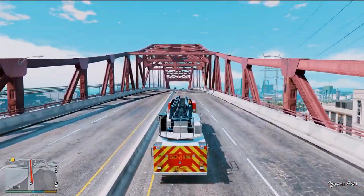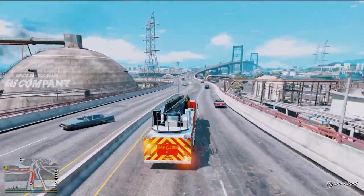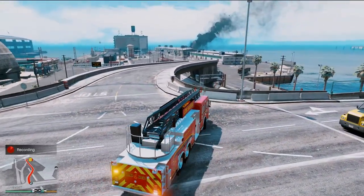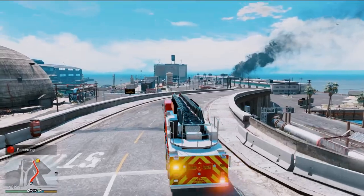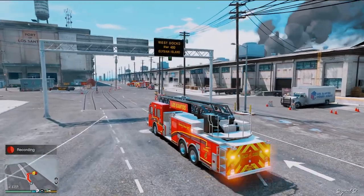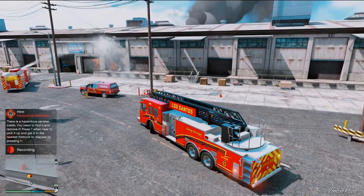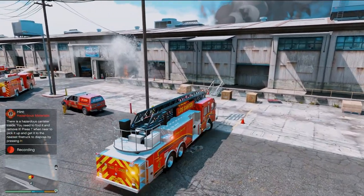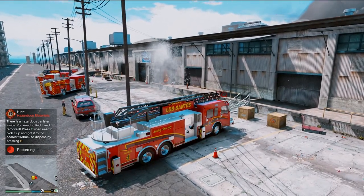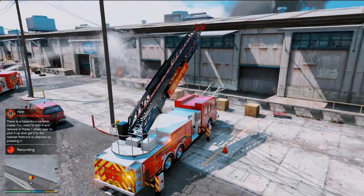That thing is exploding like every 10 seconds. What is inside this warehouse? We're going to be on scene. Looks like we have the police department here, battalion chief, other engines, tower ladders, and we have a hydrant here — perfect. So what I'm going to do is set up right here, put out our outriggers, ladder up, and we are going straight to the roof.